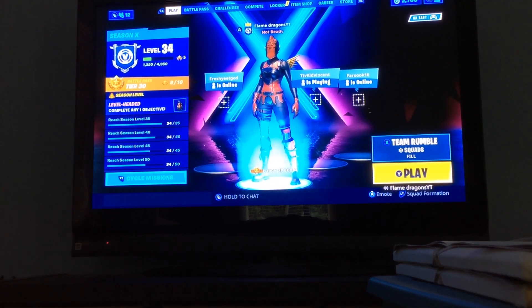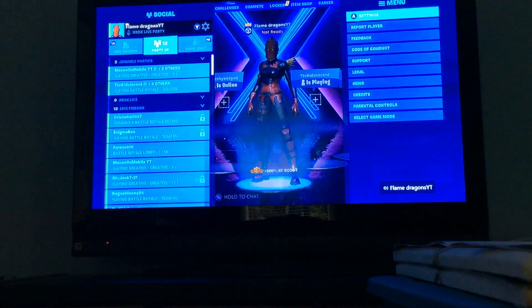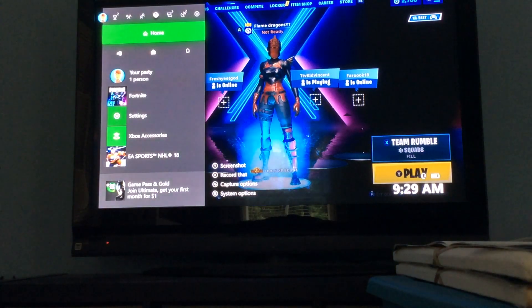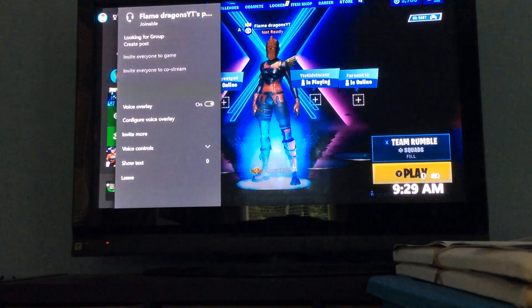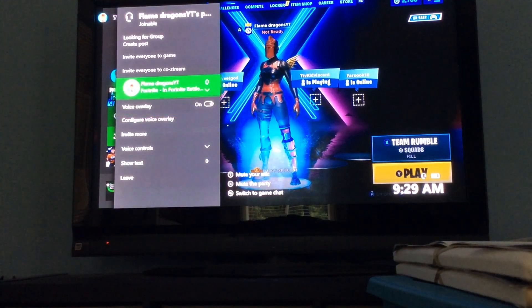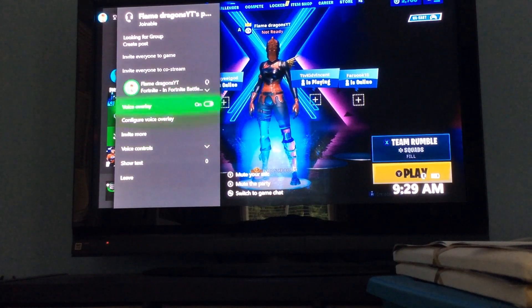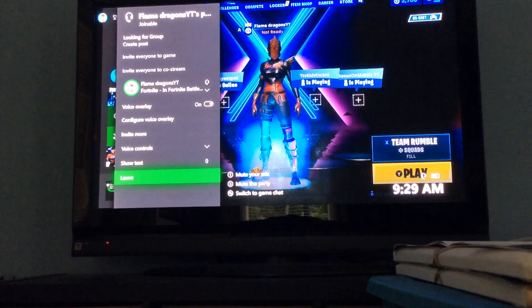Okay guys, for those watching this video, I'm going to be showing you how your mic works. Some people aren't able to talk to you while you're playing Fortnite. First of all, you're gonna press the Xbox symbol — you will see Home. Go to your party and it shows this screen, which means you can invite people and talk to them.